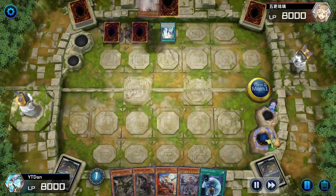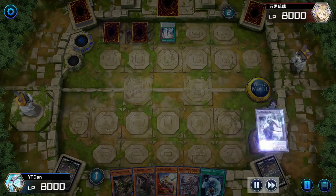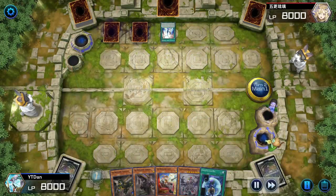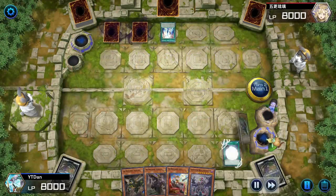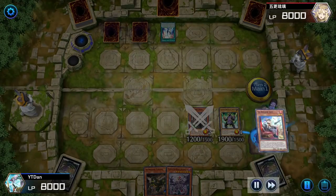Going second means we ended him in one turn. We end up getting Ashed, which is fine — this deck plays through Ash Blossom like it's nothing. He thinks we're playing Tri Brigade, but now he's going to be really surprised — it's Gladiator Beast.